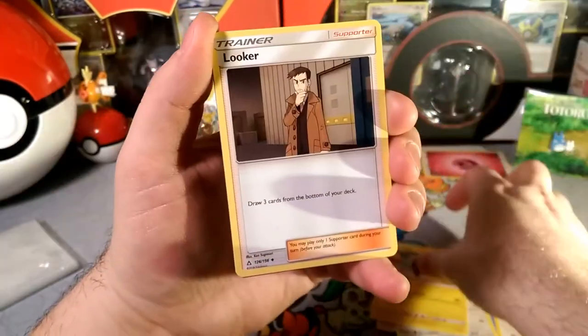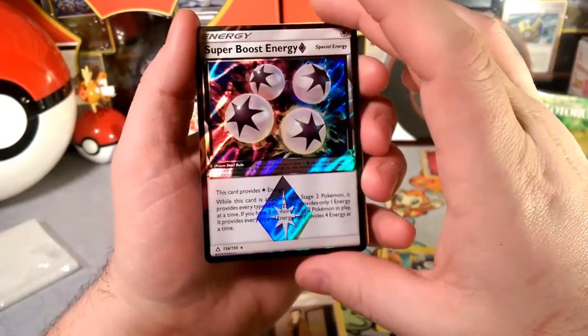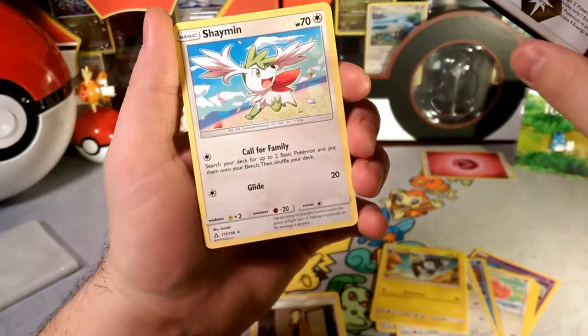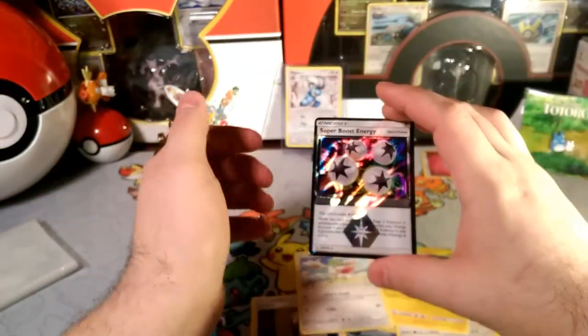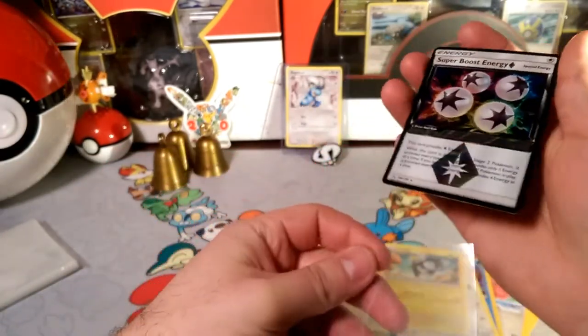Gumshoes, Luxio with the Disconnect. Looky looky here — the reverse is a Super Boost Energy, so we are finally getting some Prism Stars. And our rare is the Call for Family Shaman. Not a bad pull at all. I am happy to start off the week like that.